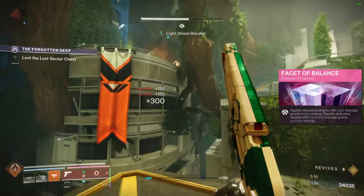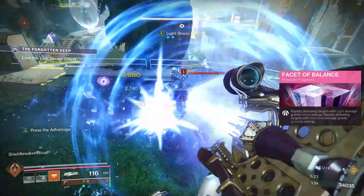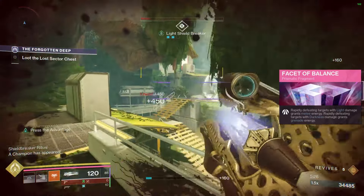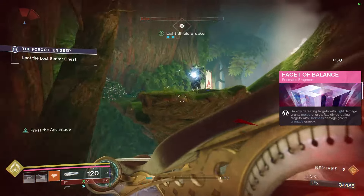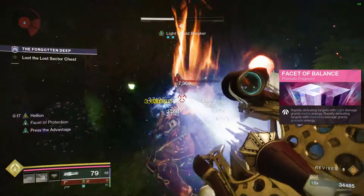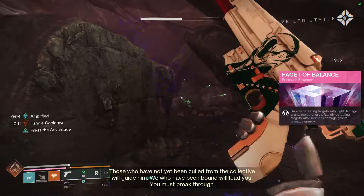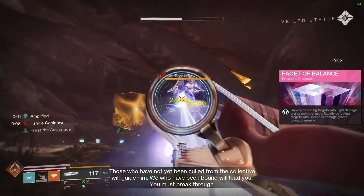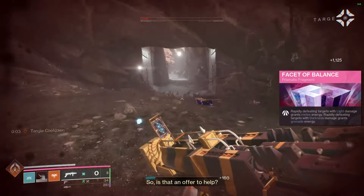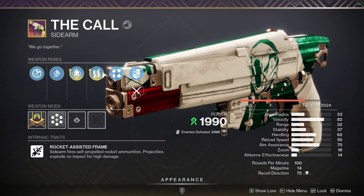Facet of Protection is a lock-in no matter what. While surrounded by combatants, you are more resistant to incoming damage, and while transcendent that effect is amplified. We're going to have Galvanic Armor on our artifacts, so double-dipping into that damage reduction is really nice. Facet of Dominance — your Void grenade weakens targets and your Arc grenade jolts targets. Getting that easy jolt off is great, it can stun overloads, and it starts up amplification so we can take advantage of that as a light buff as well.